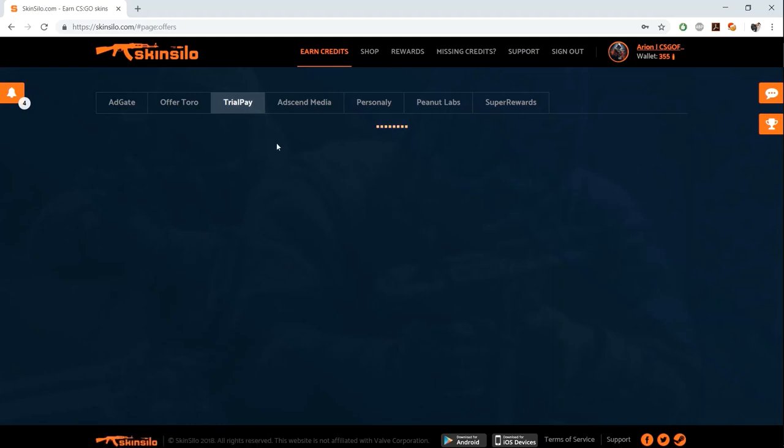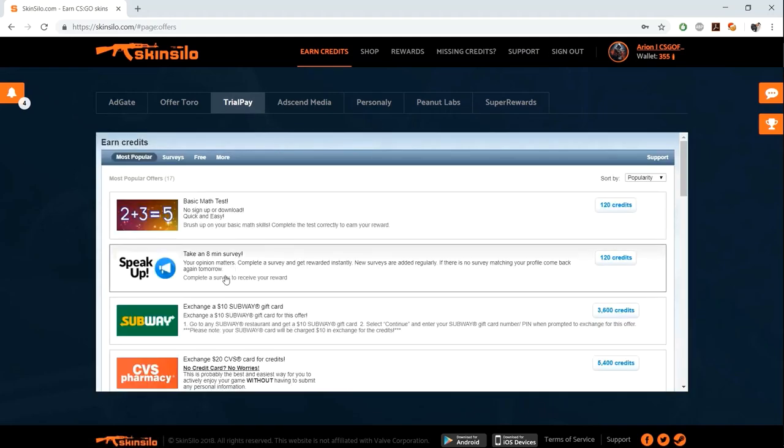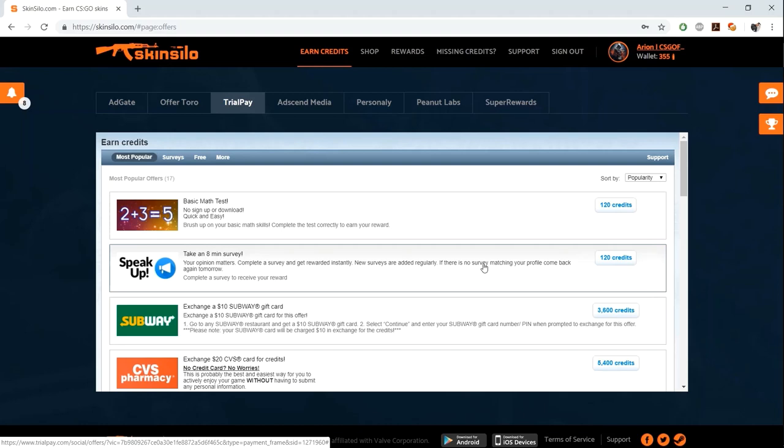There is one survey under the TrialPay tab which says 'take an eight-minute survey' and gives you 120 credits - this survey actually works. I clicked on it around 10 times and got 120 credits eight times; only twice was I disqualified. So you can try this particular survey and I'm sure you'll get credits from it.